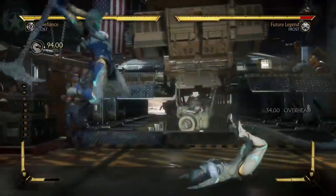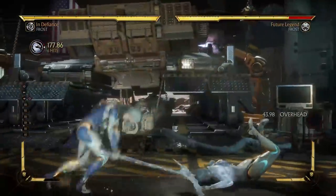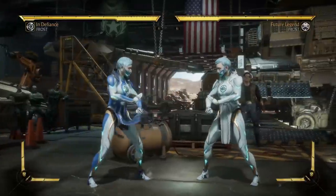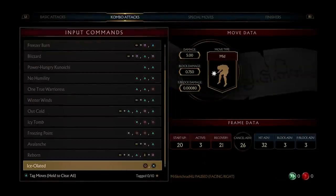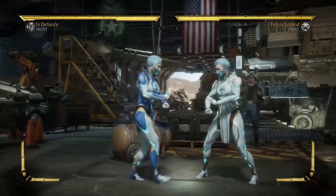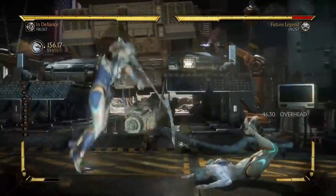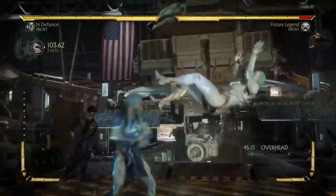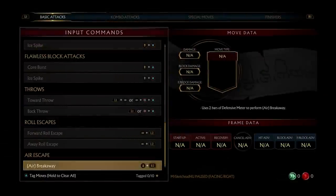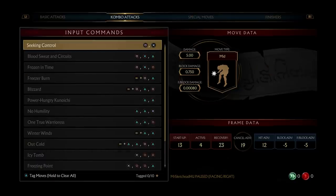Arctic Barrage - oh, it's an overhead too! It doesn't pop up. Doesn't look like she's the highest damaging character in terms of combos. She doesn't have a classic ice ball like Sub-Zero. That was variation number one.